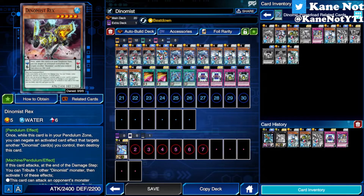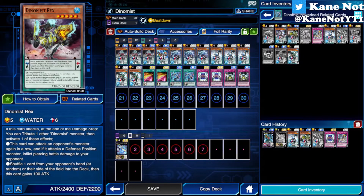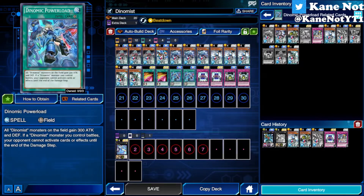I do recommend getting Dino Maze Rex if you're able to, because it inflicts piercing damage and attacks monsters a few times in a row — literally Kachi Kochi Dragon crossed with Ancient Gear Golem's effect. Another effect Dino Maze Rex has is shuffling a card in your opponent's hand or on their side of the field back to the deck. And with the field spell present, it's a guaranteed OTK that turn.